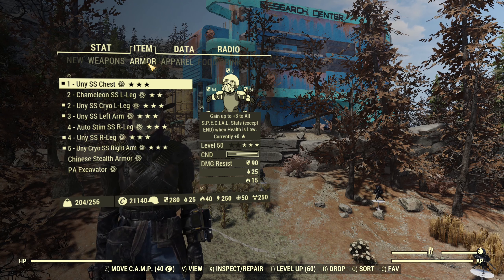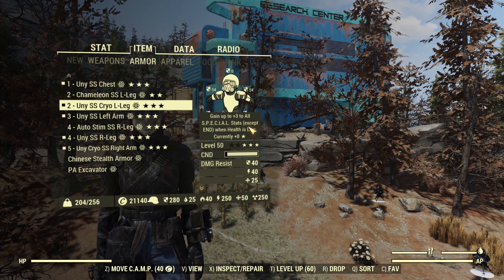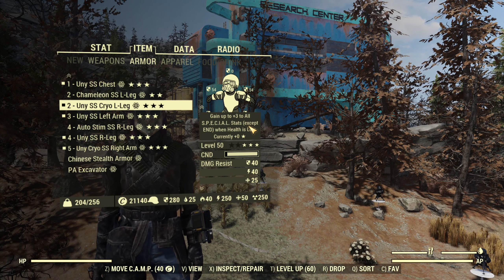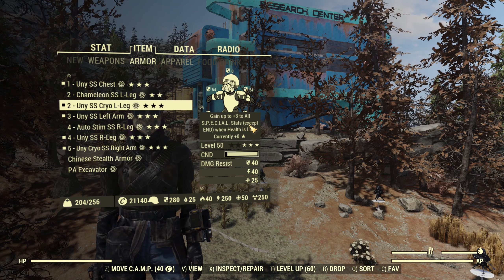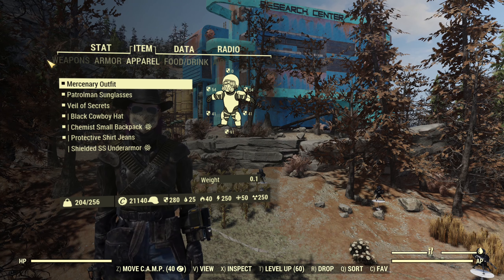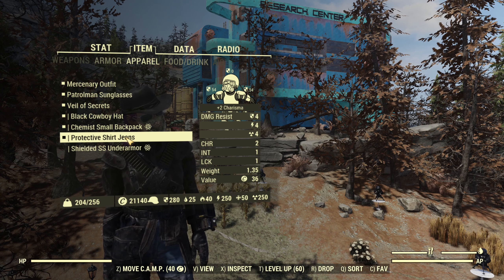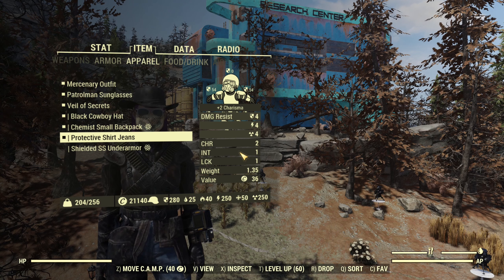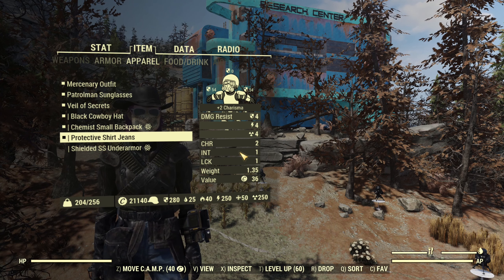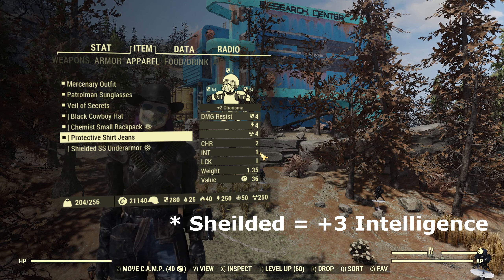My armor is Secret Service armor. I have all unyielding pieces, however because I'm full health it's basically standard armor. I want to find out what the baseline is at full health and see the gains I get by going low health. For my apparel, the only piece of importance is the protective shirt and jeans because that gives me an additional intelligence. If I had the shielded version I would get two intelligence, but that's not something I was able to get at this point.